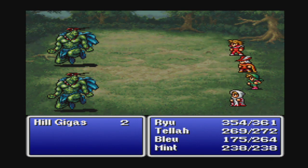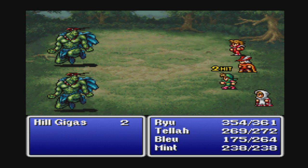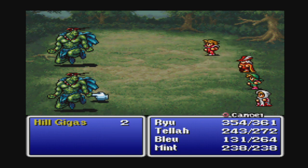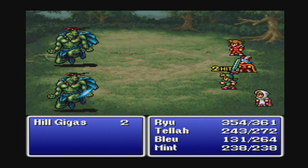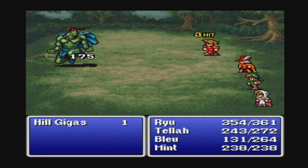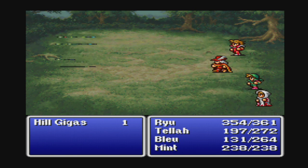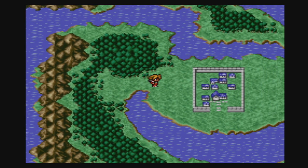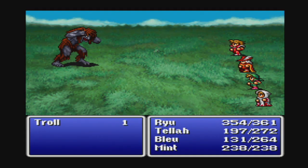We could buy a couple of level 6 spells while we're here, but I need to restock on potions first. These Hill Gigas are alive longer than I expected — I didn't think they had more than 200 HP. The enemies around here are pretty good experience and they don't cause too big of a problem.